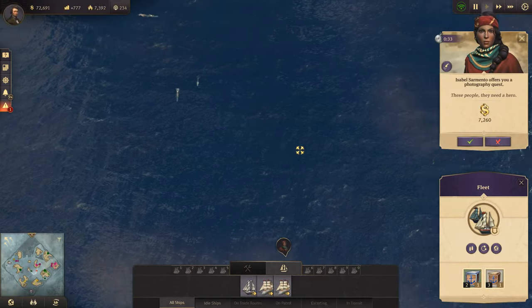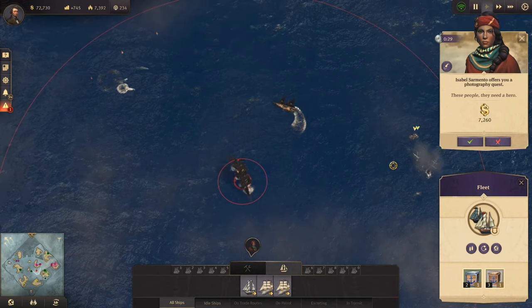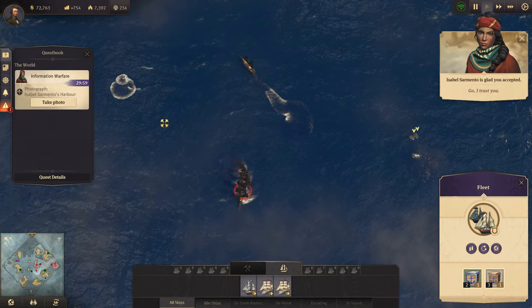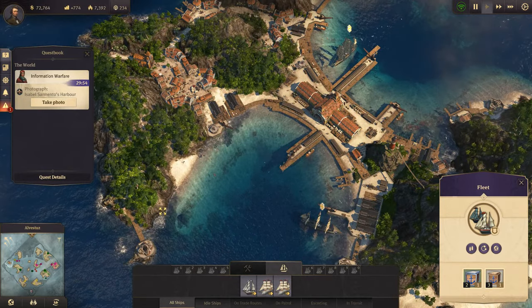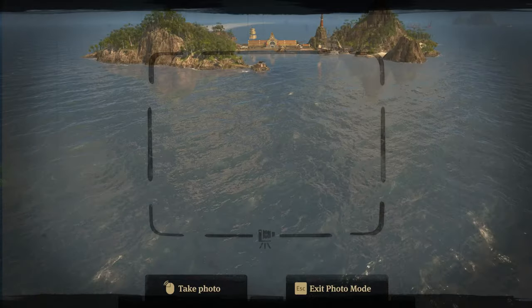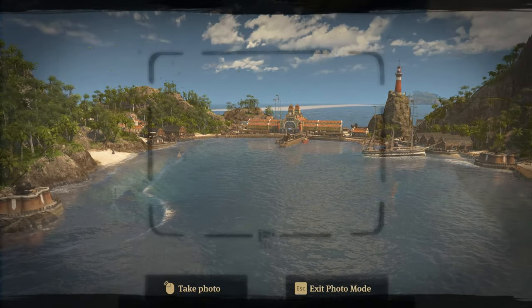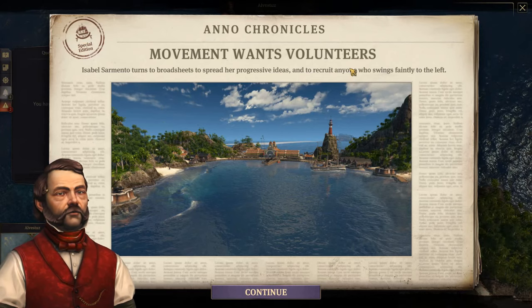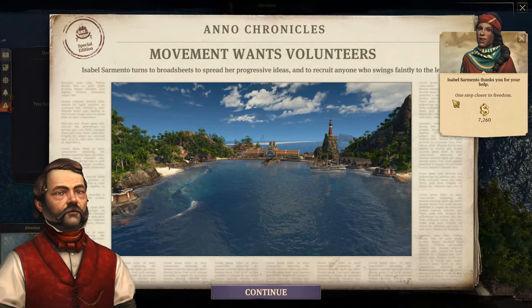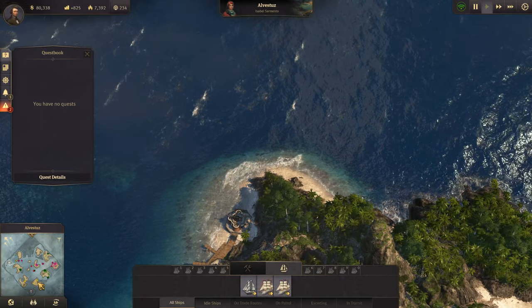But we are - these people, they need a hero - going to go and attack. Isabel Cemento's harbor. She is up here. You can absolutely take a photo of your harbor, Isabel. And submit the photo - one step closer to freedom. 7,260 - that's not bad.